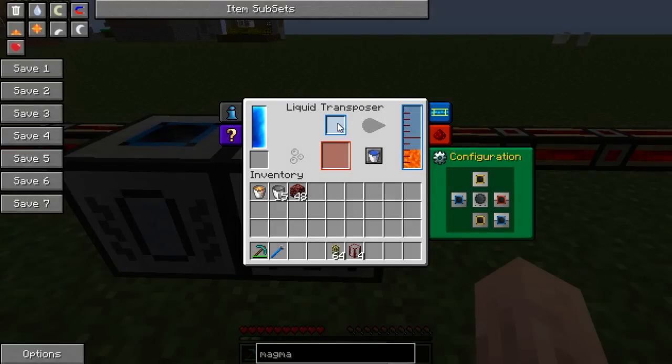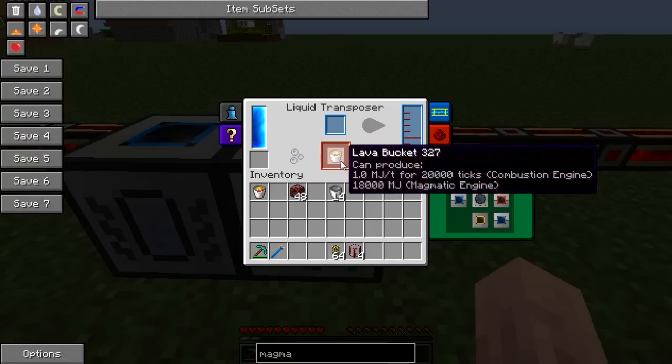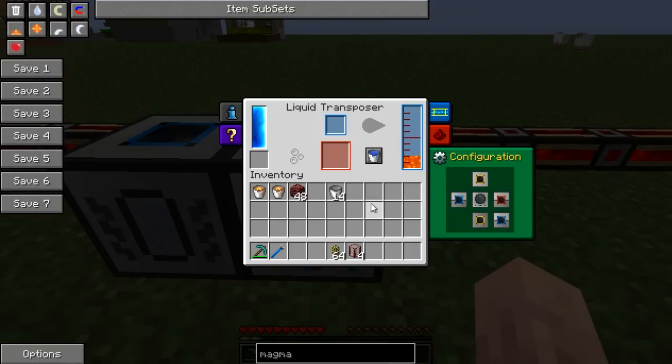It has an item input and output — the input would be there, the output is there — and you have a liquid storage. You can either pump liquids in or pump liquids out. Currently it's set to pump liquids out via the items. So if we were to put a bucket in there, it would fill the bucket — nice and simple. If you were to hit this button, it would empty buckets. And obviously buckets stack, so it'll take up to 16 there.